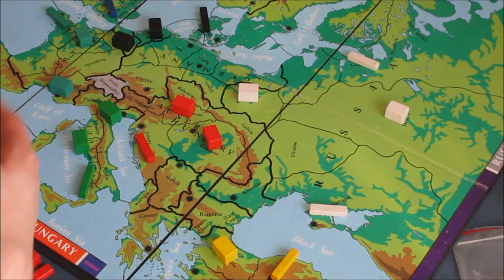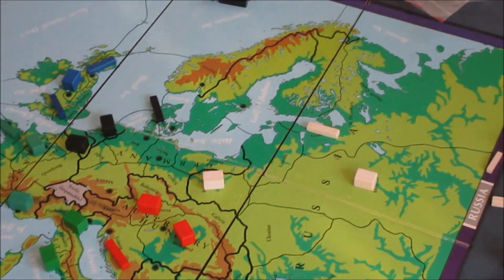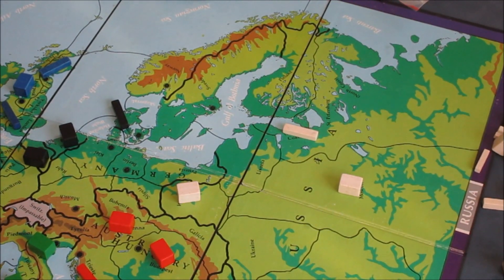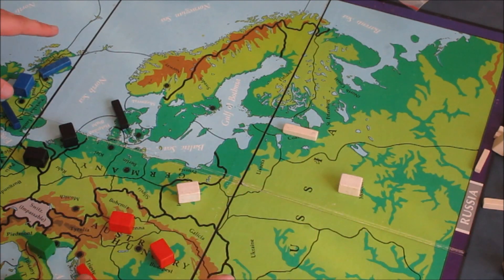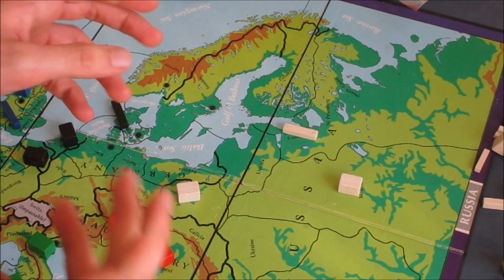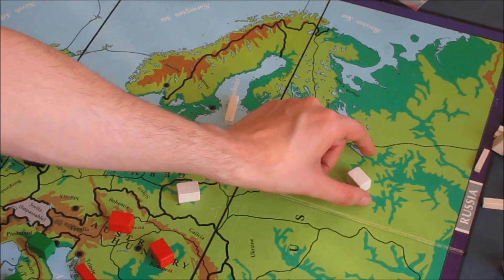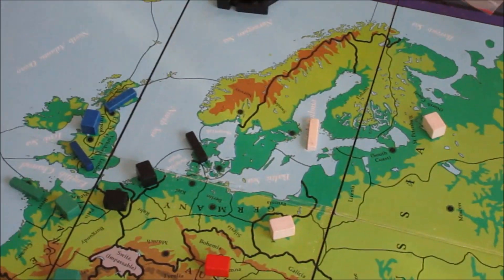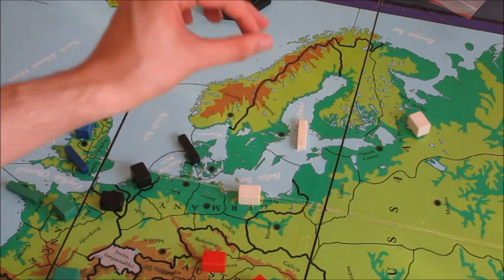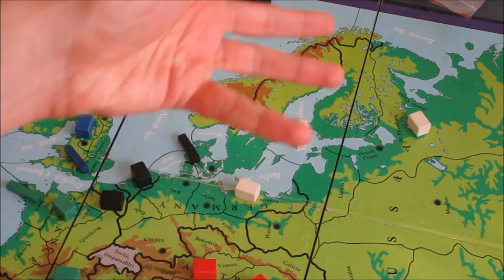Another way to go about it is to actually work with England. If Russia and England can work together, here's an interesting strategy — it's better for you than for England but sometimes it works. You have the south coast fleet go into the Gulf of Bothnia, then Moscow goes into St. Petersburg. This is a German attack strategy, so you'd take Prussia instead of Silesia — Prussia is a clearer statement to Austria that you're not attacking them.